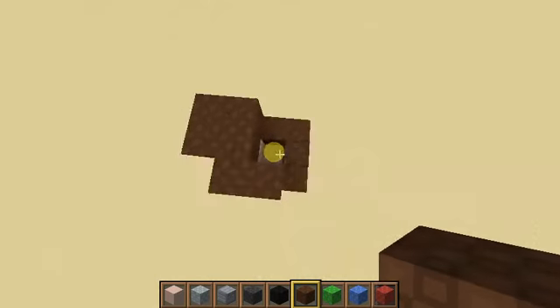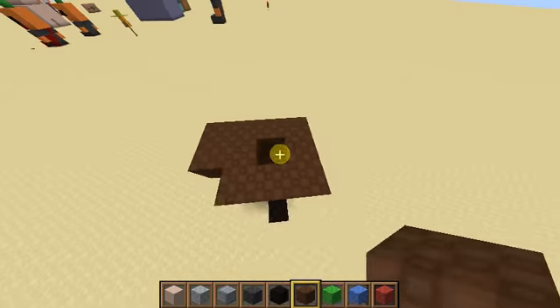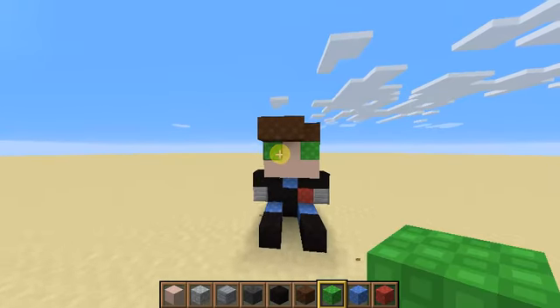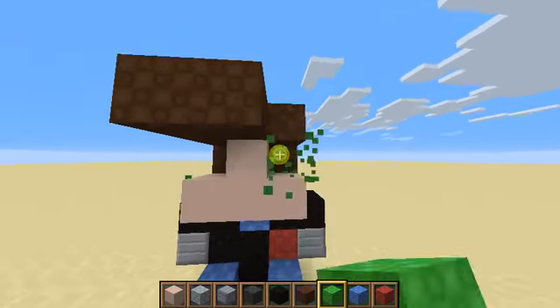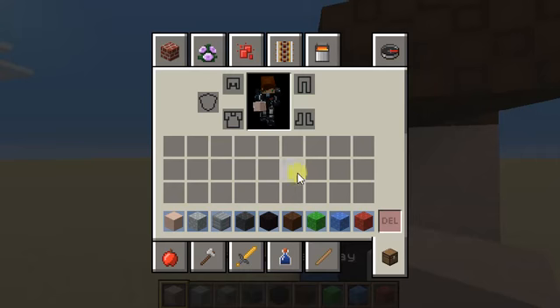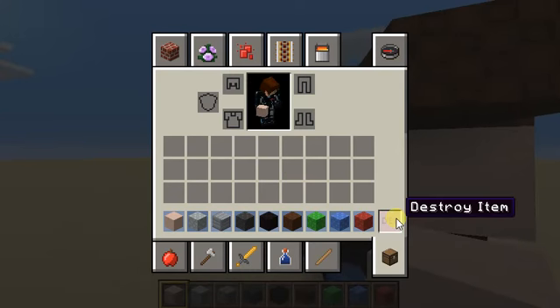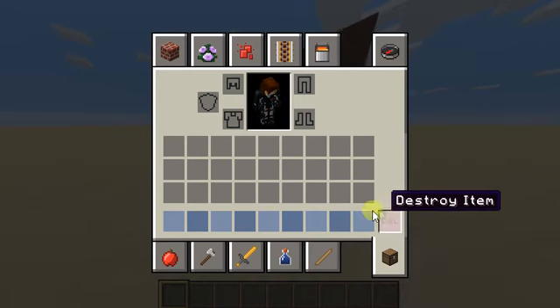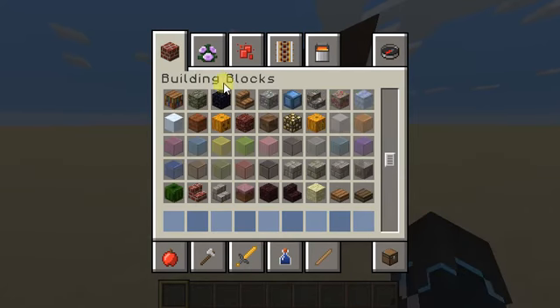That'll do. Now I need to add in the eyes — I think I might use banners for the eyes. Yeah, I'm going to use banners. So that's the initial body done, and now I'm just going to make the face, which is literally just going to be banners.